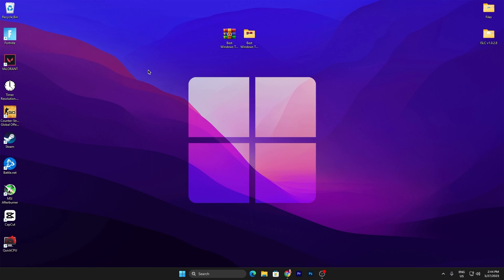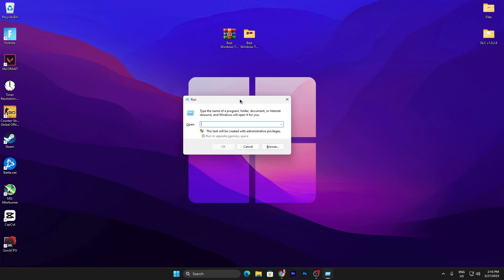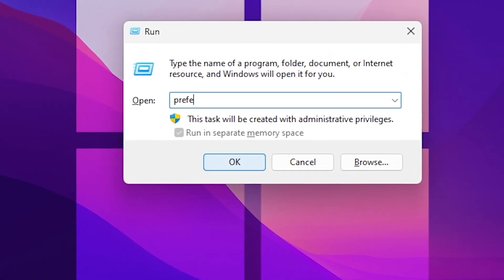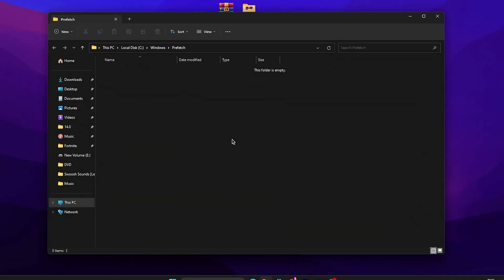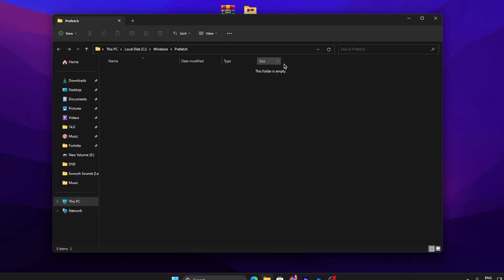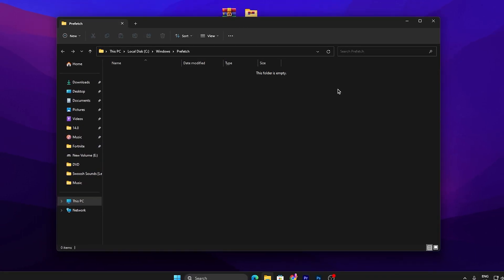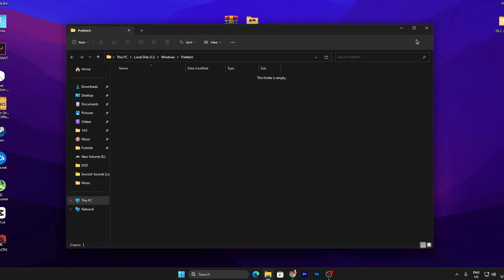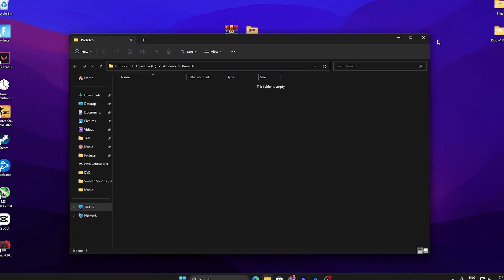In the first step, it is most important to clean all of the junk data from your PC. To do it, simply press Windows + R from your keyboard and the Run window will pop up. Type 'prefetch' and press Enter. This window will pop up and you need to delete all available files from this folder.